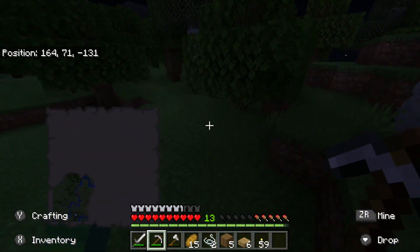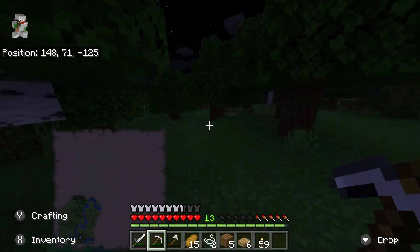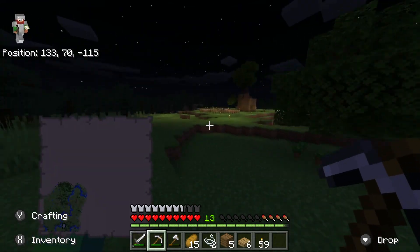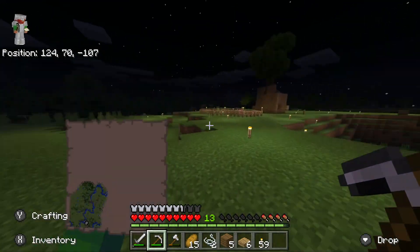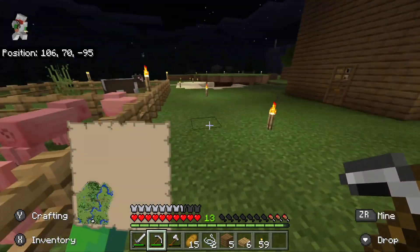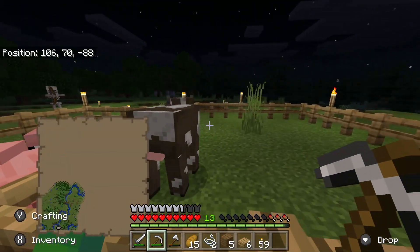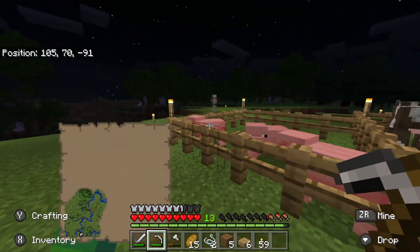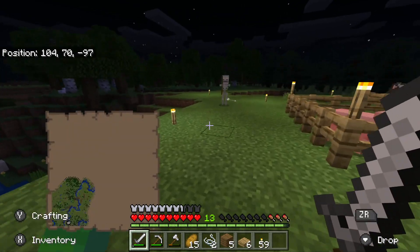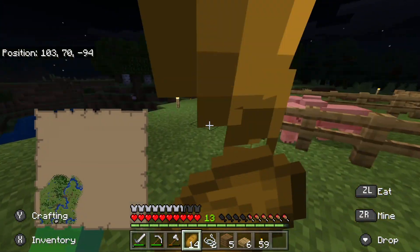Are you guys ready to see what I did to this place? Three, two, one, go! I didn't do much, but I think it's a good improvement. I got so many torches and lit them everywhere, and I grew some trees on top of the chicken house, which is pretty cool. We got a little farm here — I don't have any wheat for the cows, but it's fine. There's a skeleton trying to kill me right now so I better kill him.